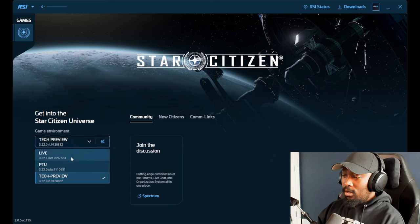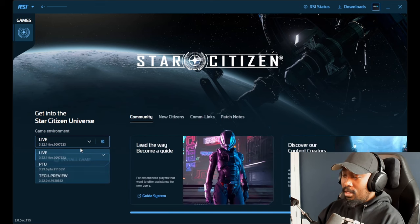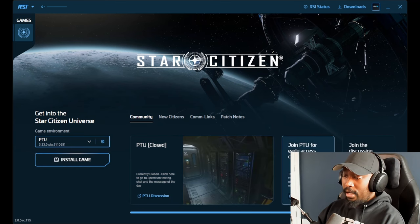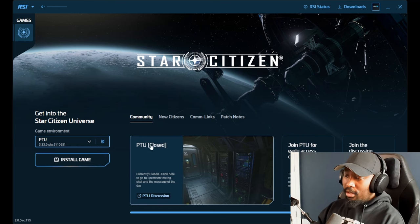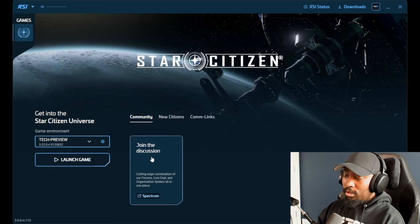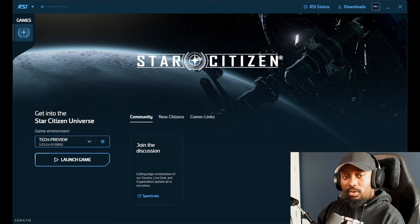They have the environments you'll be able to log into: Live, PTU, or Tech Preview. You can see the information and updates change based on what you select. For PTU closed, they give you some updates and let you know it's closed, with an option to join PTU for early access content. The Spectrum link for the PTU is right there as well.